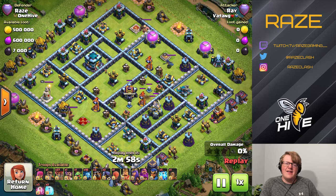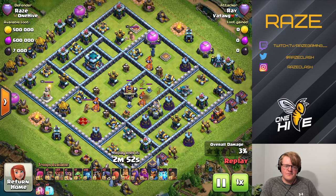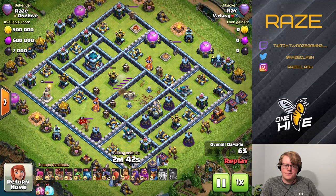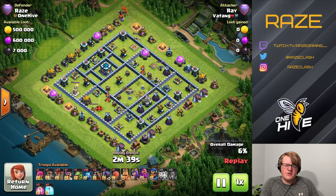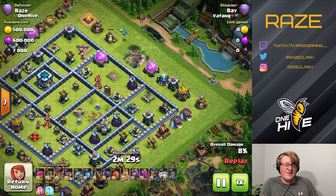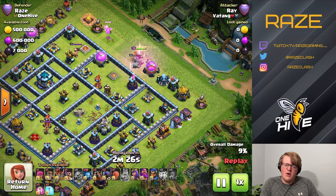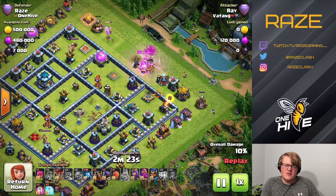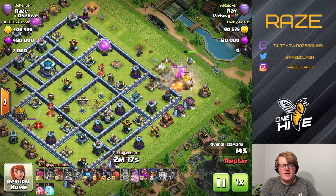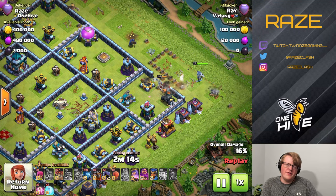Finally, a pro attacker takes on this base with Zap Lalo — a really good attack in Legend League. I'm probably going to switch from Hybrid to Zap Lalo next season. It's not just about attacking the CC and using heroes; you also have to make sure you get the right CC. With a centralized CC like this, you can't reach any part of the base without luring it unless you can isolate one small compartment — at 12 o'clock or 9 o'clock as we'd say.